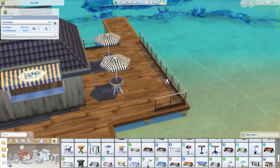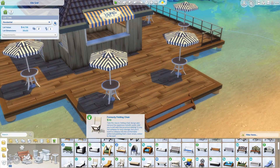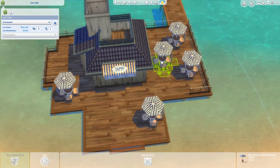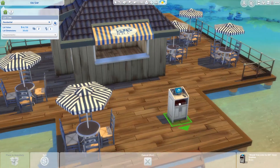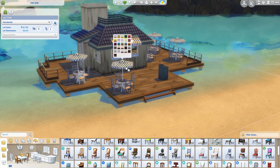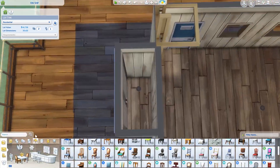It took me a while to figure out where to place the tables because it was a smaller space than I anticipated. When I started placing tables with all the chairs I was like, this is kind of crowded - I wanted to make sure there was still space for Sims to walk around but also look full like a real restaurant. I also had to make a place for the waiter station where people could come in and check in. I'm pretty happy with how the layout ended up.